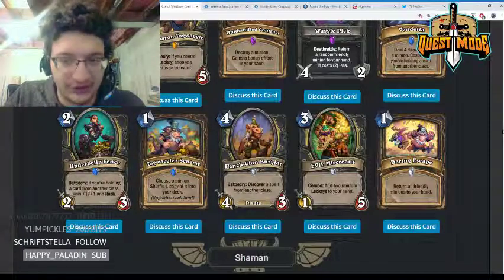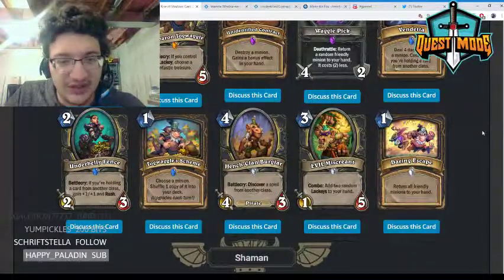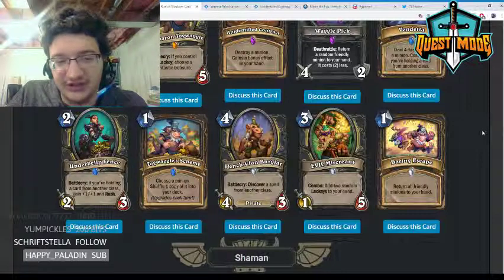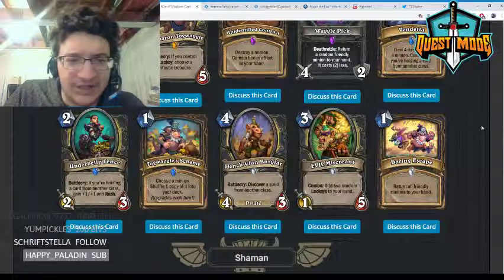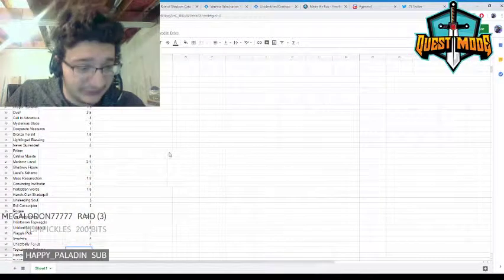Togwaggle's Scheme — one mana, choose a minion, shuffle one copy into your deck, upgrades each turn. This card basically replaces Vanish in Mill Rogue. I don't really think it has many other applications, but it's very powerful in Mill Rogue so I'll give it a three.